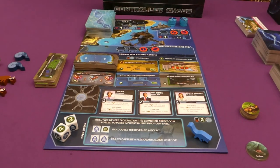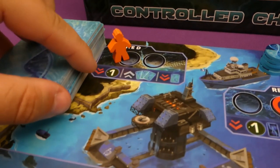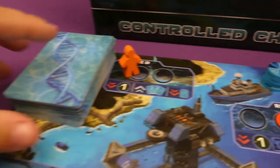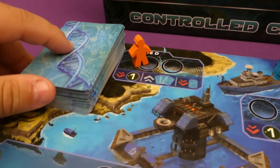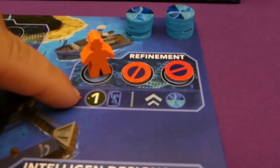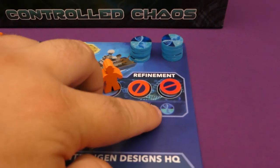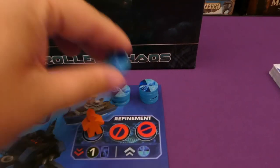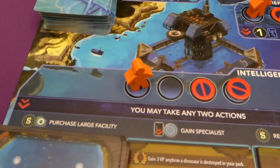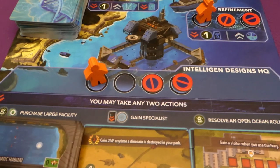Now let's talk about the different actions this game adds. When you go to Site D, you will spend one money, draw three cards from the eDNA deck, and then discard one — so you're essentially drawing two out of three aquatic animal cards. When you go to the refinement space, you can discard one money and any DNA card — either an eDNA card or a normal DNA card — and then take one of these tokens which acts as a wild DNA. Then when you go to this space, it says you can take any two actions. It doesn't have to be different ones like the HQ on the base game.